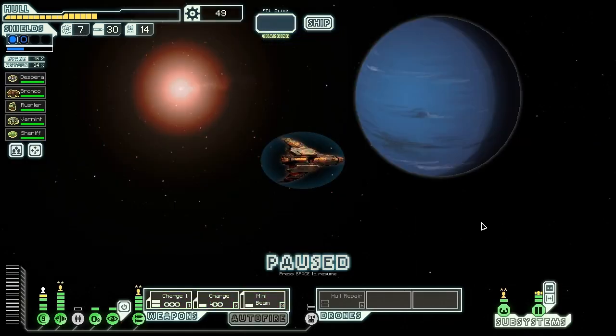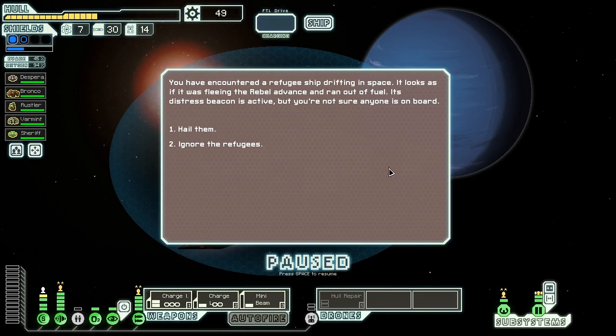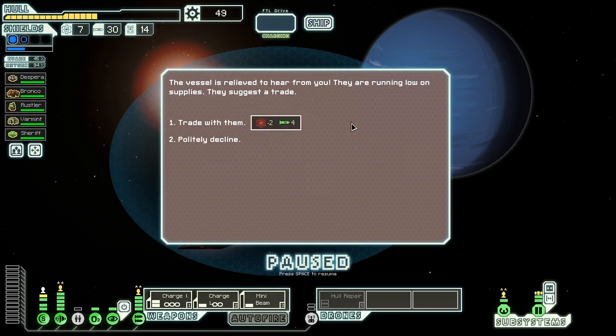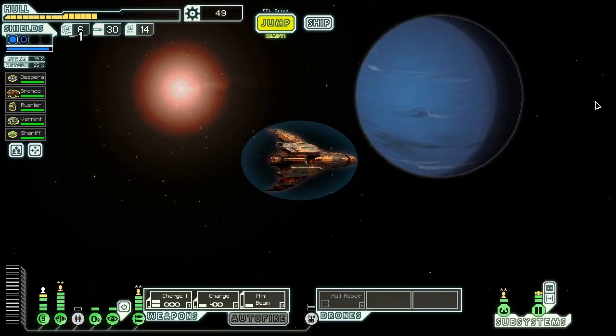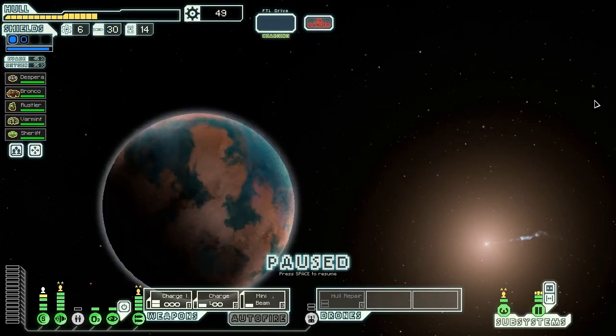We've encountered a refugee ship drifting in space. Looks as if it was fleeing the rebel advance and ran out of fuel. Its distress beacon is active — we're not sure if anyone's on board, so let's hail them and find out. The vessel is relieved to hear from us — they're running low on supplies. It's just a trade, but I don't need missiles — I have 30 of them. Starting to politely decline and move on. If they wanted my help, they should have offered something I actually needed.